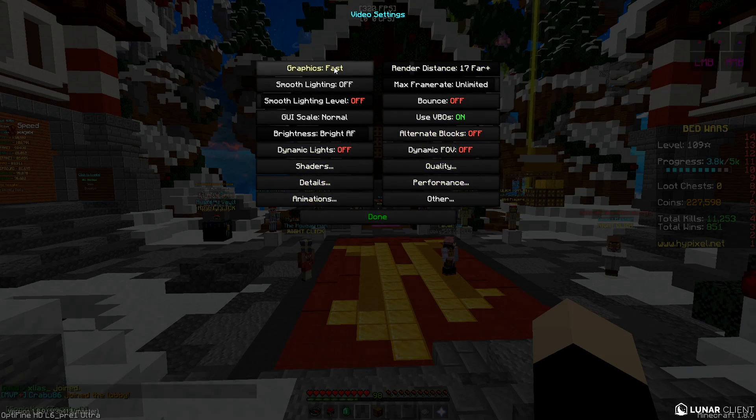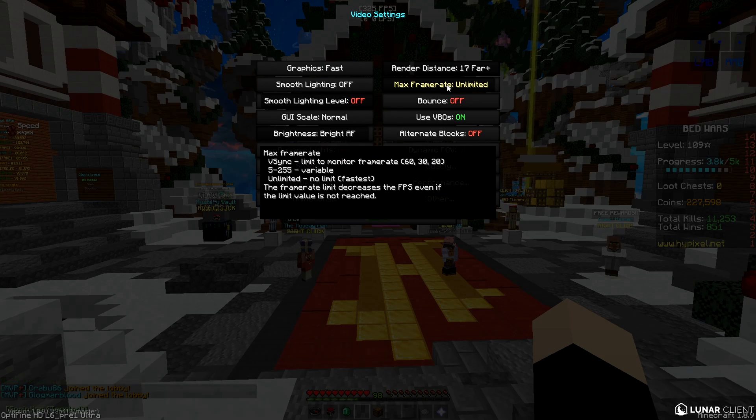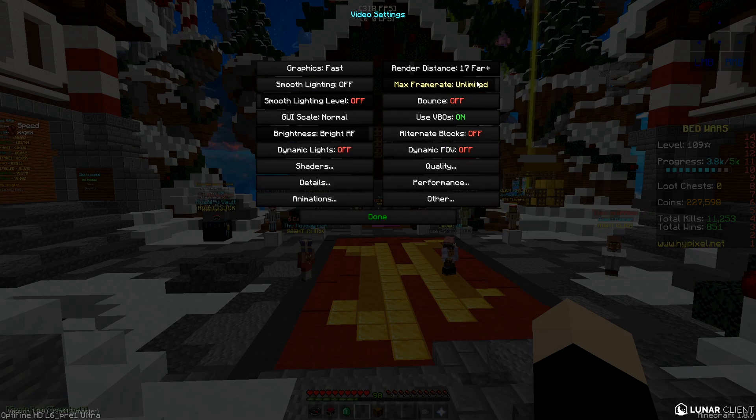Next we're going to edit our Minecraft settings. Set graphics to Fast, smooth lighting off — Lunar Client has full bright. Set frame rate to Unlimited because we want a thousand frames, not just a hundred.